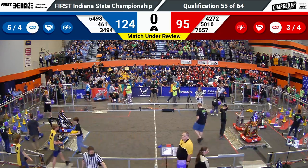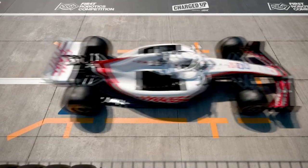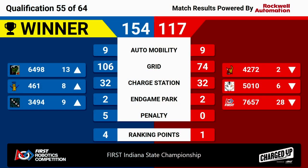And we have your scores. The winner of that last match is the blue alliance, winning 154-117. This is going to raise 461 up into the 8th seed, and 34-94 into the 9th seed, with four big ranking points. It'll also drop 42-72 to the 2nd seed, and 50-10 down to the 6th from 3rd. Congratulations to the blue alliance winning quals match 55 here at the first Indiana State Championships.